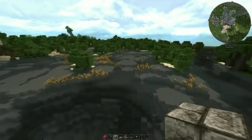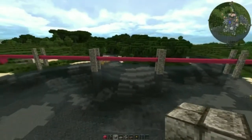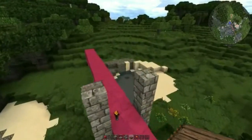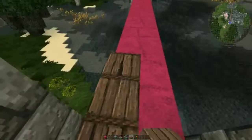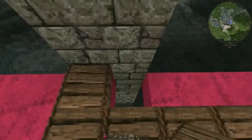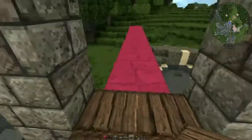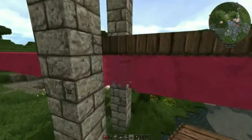Our next job is to lay down the walkway in jungle wood slabs. I'm starting with the first span that's out over the water. I'll put down jungle wood slabs. And once that's done, we'll need something to hold up the slabs — something besides magenta wool. So let's knock out this wool.